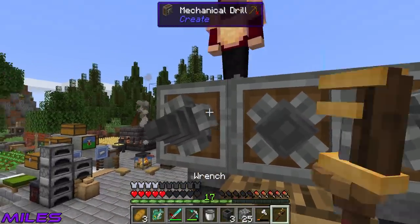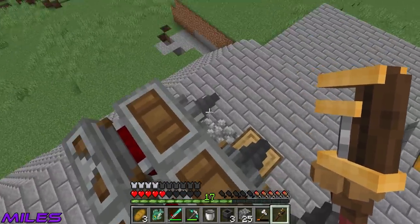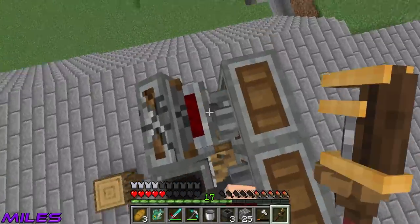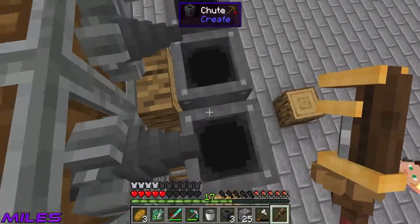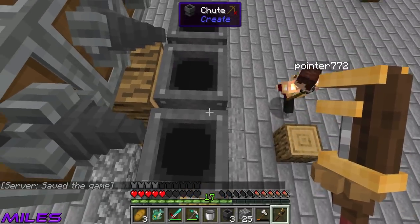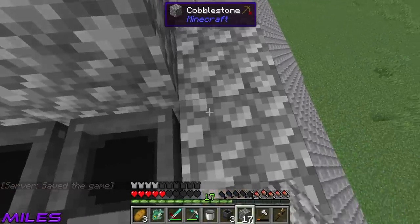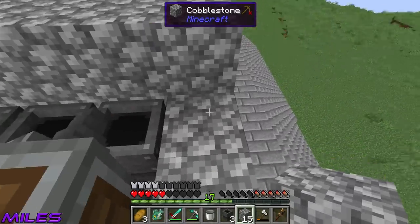From here, can we do drill, drill, drill and then flip them? Why flip them? So the drills will drill the cobblestone and drop it into the chutes. Oh wait, we need a power connection — we need a shaft. The drills don't work like that. Never mind — there we go. Stone, stone, stone — it'll drill and just drop it straight down. Perfect, I see it now. It's just a case of getting some power up there.